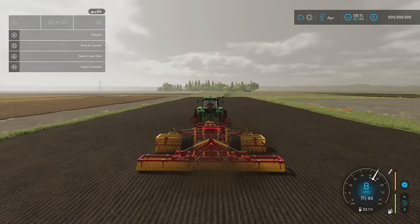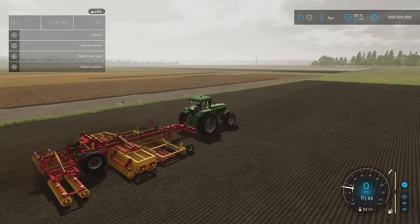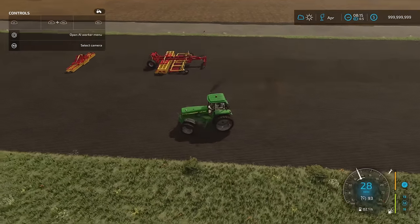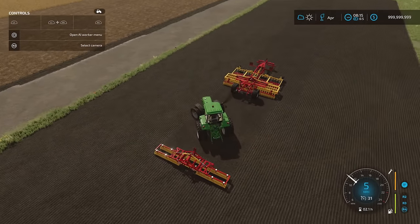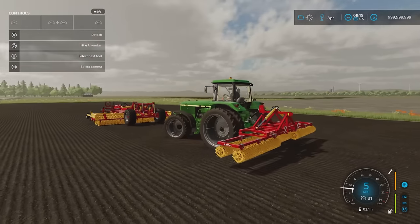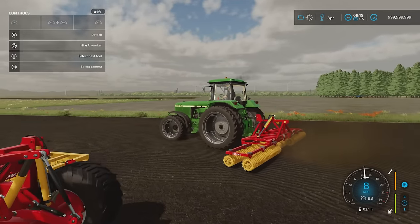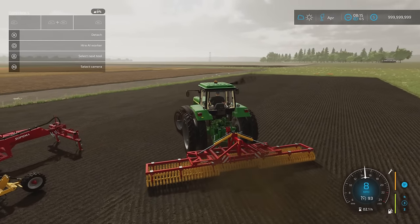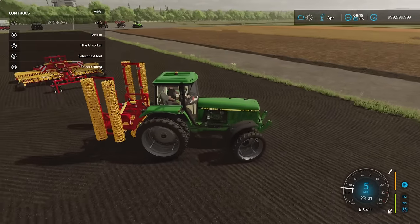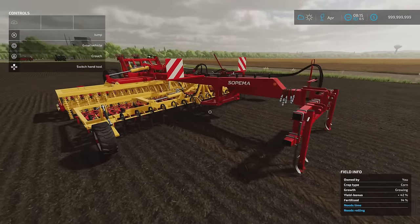Either one of these preps will give you a nice smooth seedbed — you don't have to do all of them; this is more real-world application. Disconnecting the roller, you can also use it independently as a six-meter roller on its own. The top link is a bit wobbly but it still does the job. University Simu Modding — another modder delivering tip-top quality stuff. That's the Sopima Tool Holder 6m.